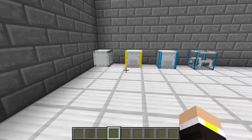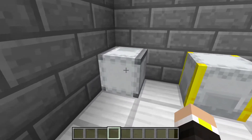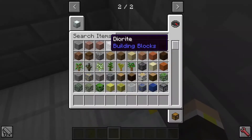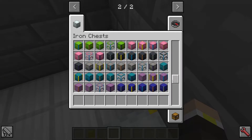We've only just scratched the surface of the iron chest mod. There are even iron versions of the shulker boxes — this is an iron shulker box, a gold shulker box, diamond shulker box, even crystal shulker boxes. The interesting thing about this mod is — I'm going to let you guys discover all the potential. There's a lot of stuff we can go through, but we just don't have time in today's video.